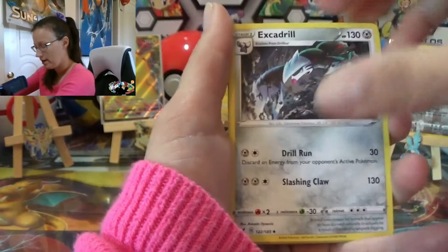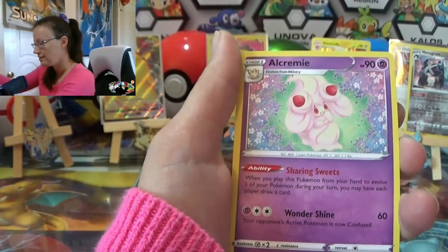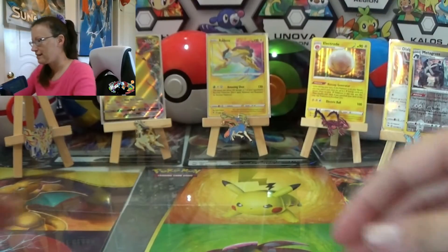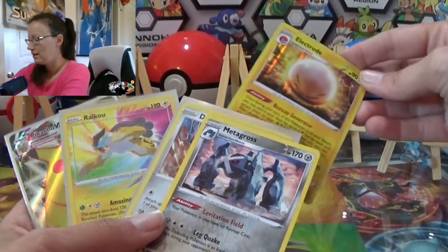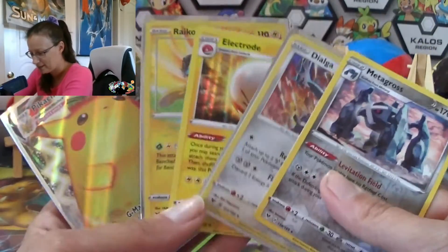Camerupt, Excadrill, Wooper, Dedenne, Pikachu, Chewtle, Rayquaza, reverse Weedle, and Alcremie holo — that looks cute! Alright you guys, that was my last pack of the booster box. I am super sad to see my turn end but it's okay — I got some pretty sick cards. I've got the reverse, rare, two holos: Ryko and Pikachu V-MAX! Oh my goodness, guys. Stay tuned for the last six packs of this video — see you then!